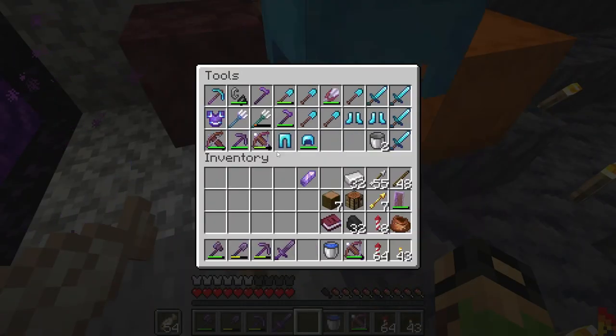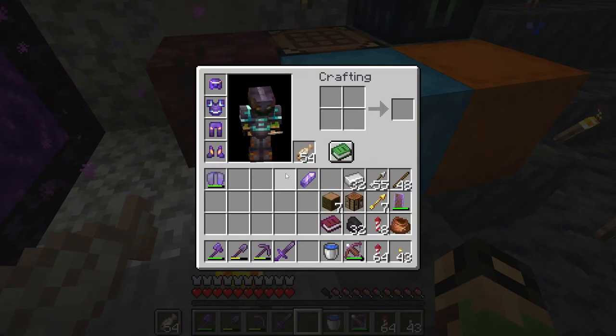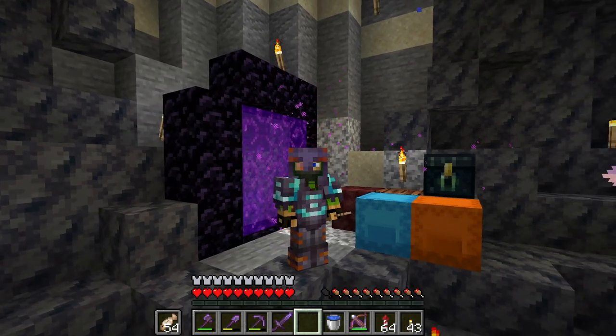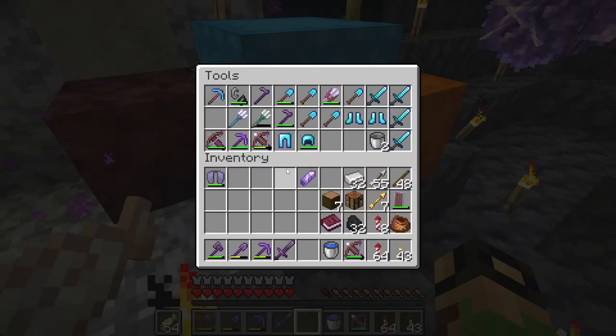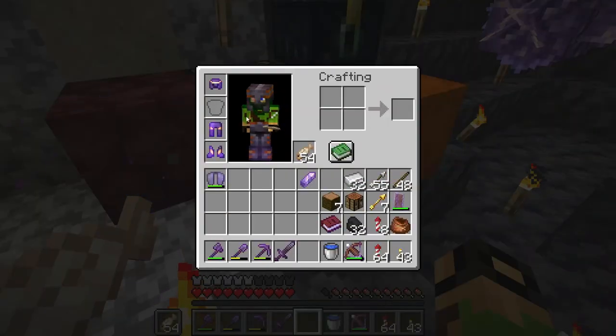I actually put it on my chest piece. The armor trims actually make me want to wear the chest piece more, just with how cool it looks. I think the snout chest plate is potentially the coolest one. I came up with a design that uses four different armor trims and it looks pretty cool together, but I only have the snout one of those four. The rib is maybe the best complete set.